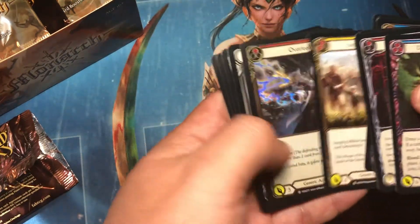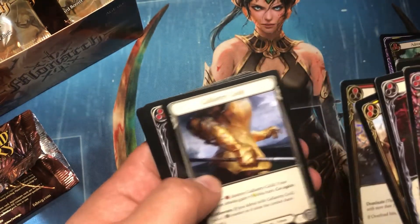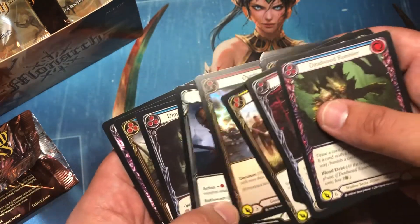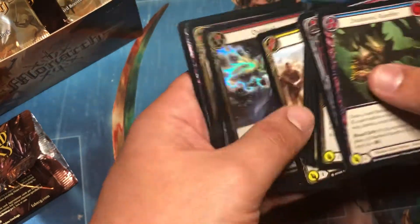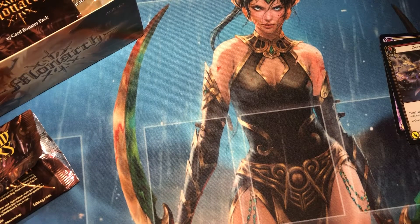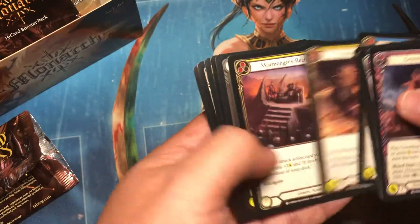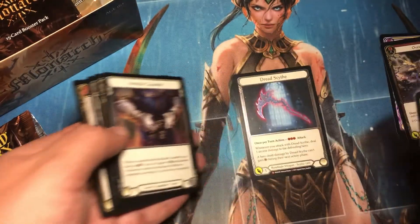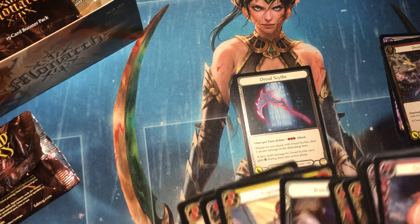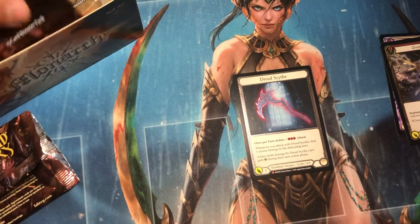We will see. Overload. And Coke's Commotion. Nothing crazy here so far. Oh, there it is. There's our Cold Foil already. Well, maybe we get two. That's a Cold Foil Dread Scythe, so that made sense to open up the box from a value standpoint.